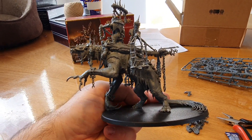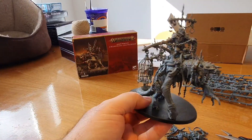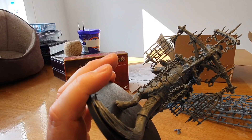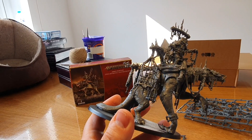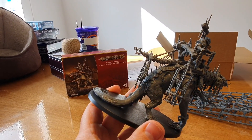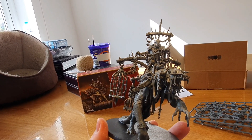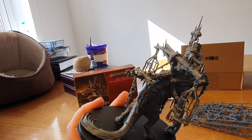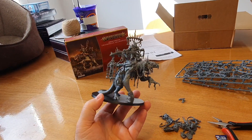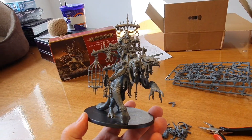Time to go and undercoat it and work out how I'm going to paint it. I think I'm going to do it Corvus Black, because there's a lot of metalwork and I think the first thing I'll do is drybrush all the metalwork with Leadbelcher. I need to look up some painting techniques for various bits of it, and see if there's any way I can do the whole model with base colours and then ink it all with one wash — if I can give it a coat of Agrax once I've blocked in all the base colours, that makes it super quick.